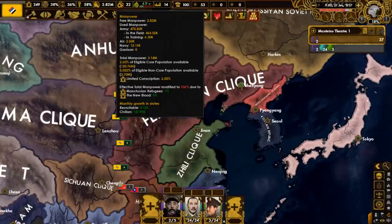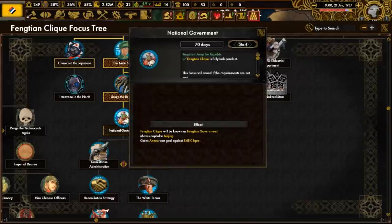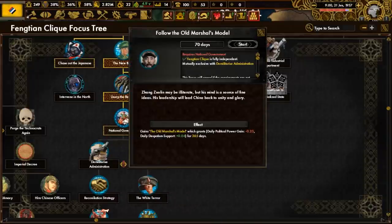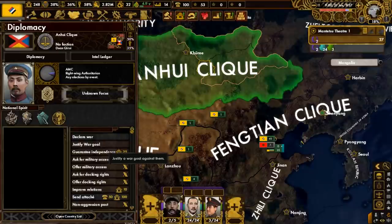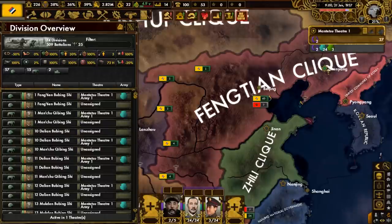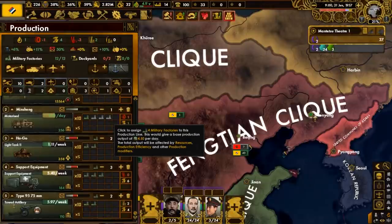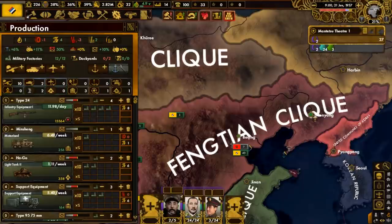Because of what we chose in the event, we got some new land and a whole lot more manpower. More focuses: let's do the national government, follow the old marshal's model, and the white terror. Since the Antwe clique to the north has one of our core states, we're going to justify a war goal on them. Along with absorbing the Beiyong government, we also got all their military, which brings our army up to 74 divisions. Another facet of the annexation is the industrial prowess of the Shanxi, which has been added to our own. We will use it to churn out more guns.